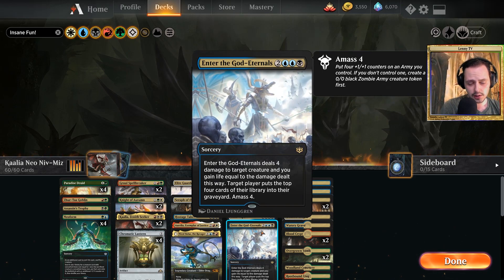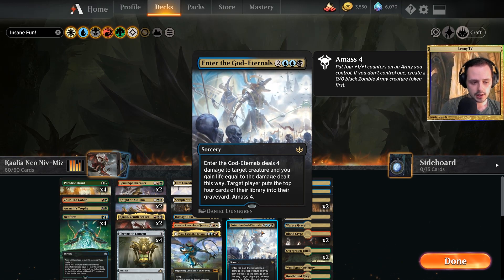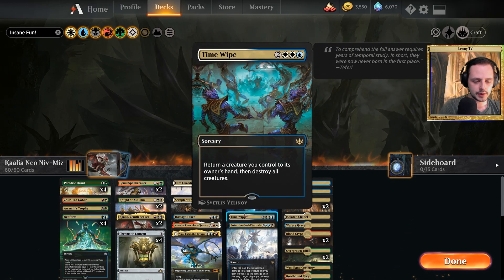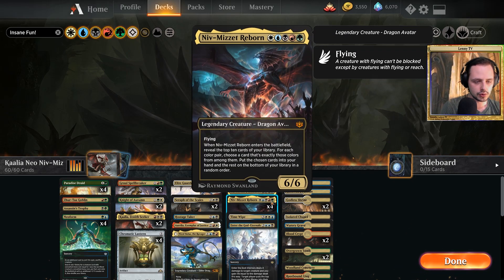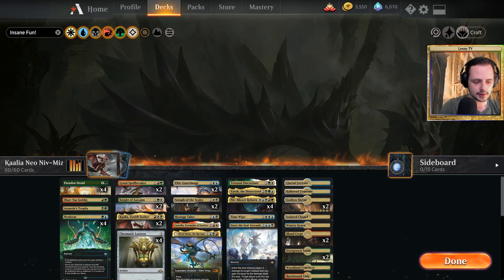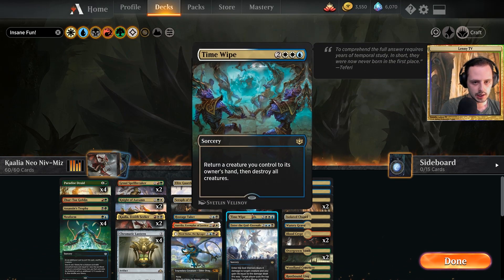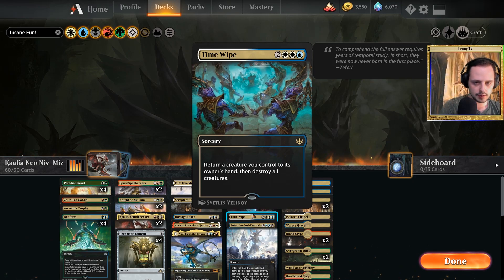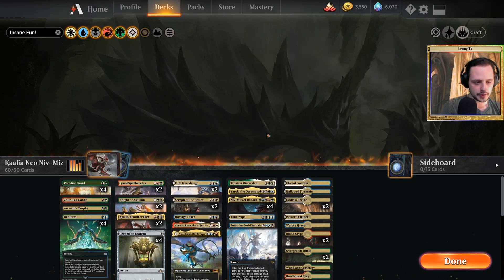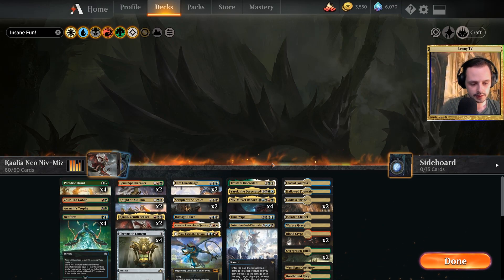Trostani is a somewhat situational card, but if you are up against a deck that wants to steal all your stuff, Trostani will give them a real bad time. It also helps a ton against aggressive decks — Trostani creates two 2/2 white soldiers that get +1/+1 from Trostani and they both have lifelink. Enter the God-Eternals is also a great card against midrange creature decks — you can remove a big threat, and it also heals you for four, so it helps against burn decks too. We have one board clear that is able to return Niv-Mizzet, Trostani, or any other card with an ETB effect to your hand to replay them, while also wiping the board.